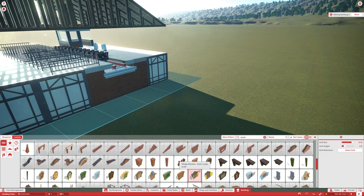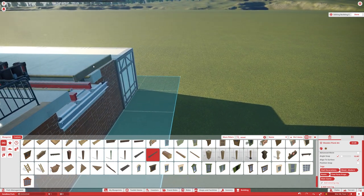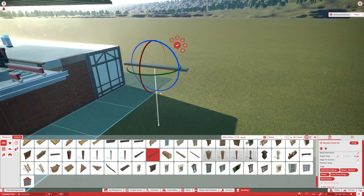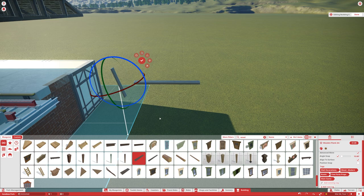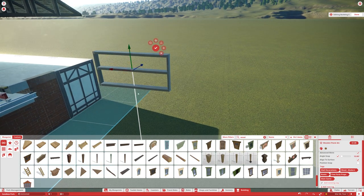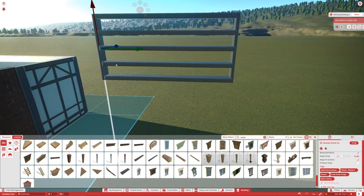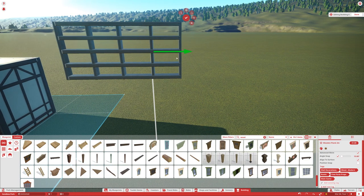To find storage bin pieces, type in 'plank' or 'wood' to find plank pieces. Build these off to the side first to be safe. I'll build the slightly smaller piece and rotate it vertical — these are just very basic little storage bins. Build one on top, then a couple more. Do the same thing with the vertical ones as with the horizontals. Center this up very nicely and you'll get some nice-looking storage bins.